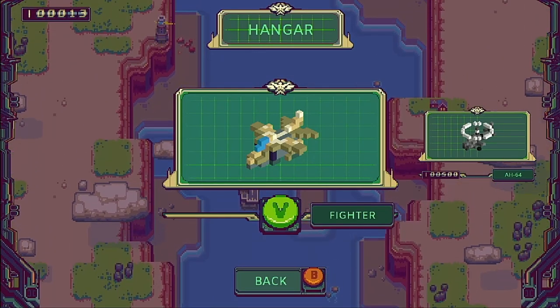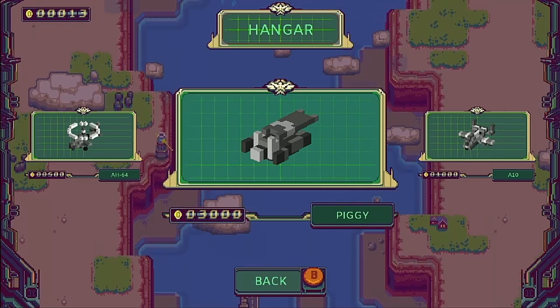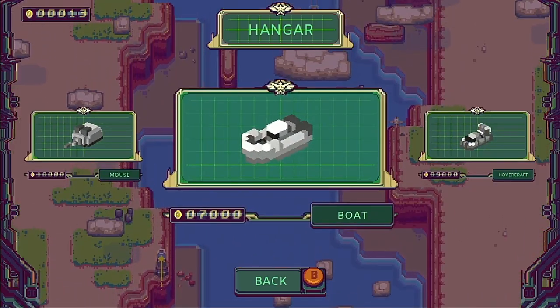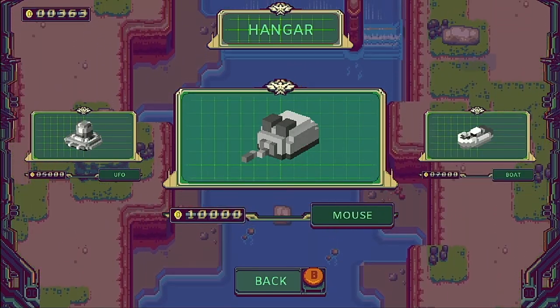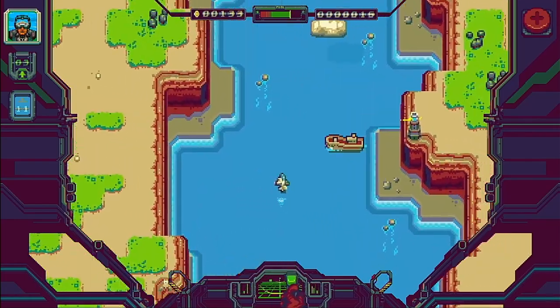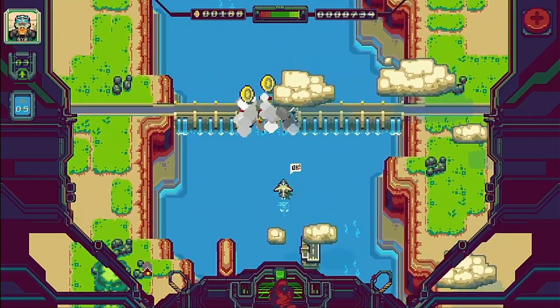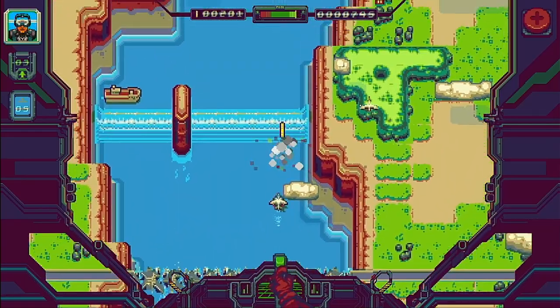As is the case with a lot of these types of games, the cost to unlock the additional vehicles is pretty ridiculous. I played for about three hours and managed to earn about 1,700 coins and unlock two vehicles. The most expensive vehicle in the game is 10,000 coins, and considering enemies only drop a single coin and bridges have anywhere between 4 and 10 coins each, you're going to have to blow up a hell of a lot to earn the 35,000 coins required to unlock everything in the game.